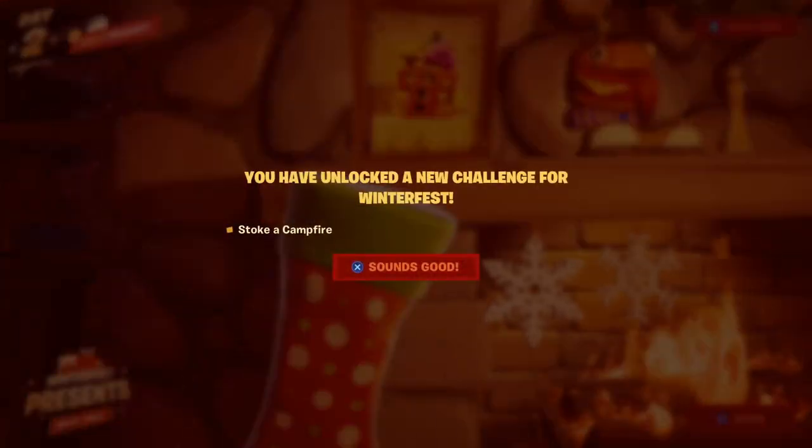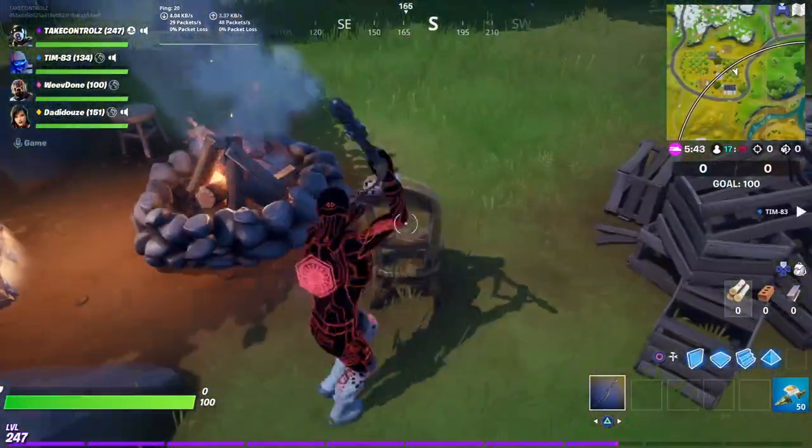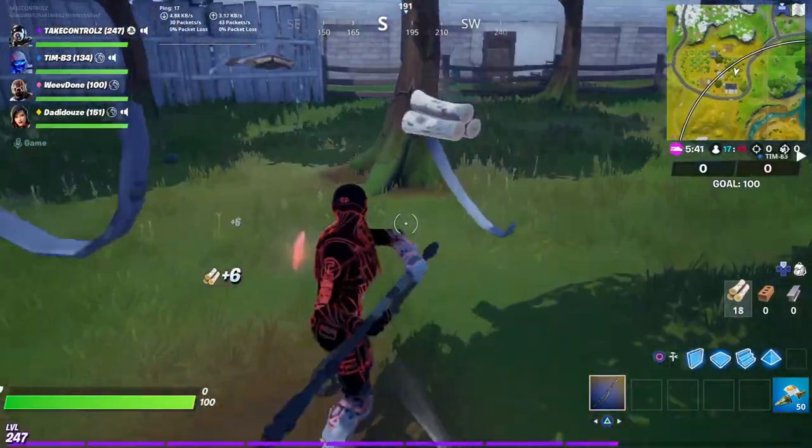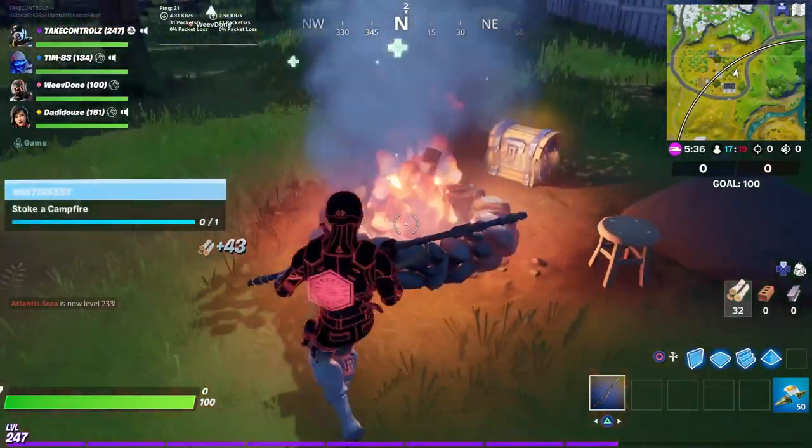Stoke a campfire — okay, let's go do it right here. So obviously you just light it. You need 30 wood, and then you just stoke it.